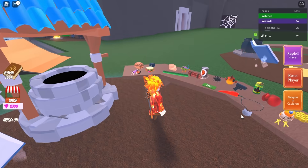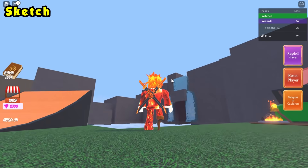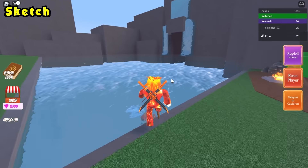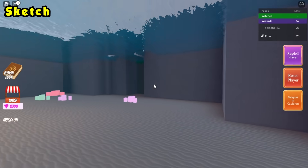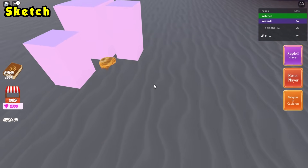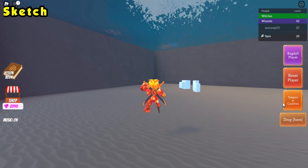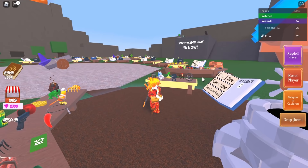The next secret ingredient is Sketch's hair. Head to the lake or river, swim inside, and swim behind the pink coral at the end. Click Sketch's hair, teleport back to your cauldron, and drop it in.